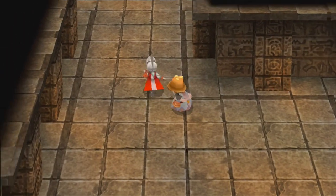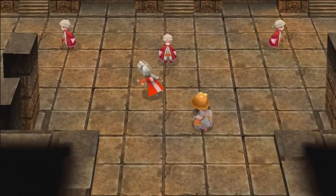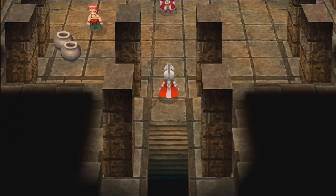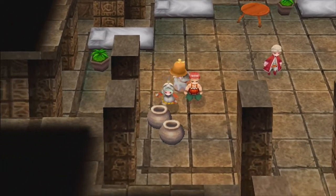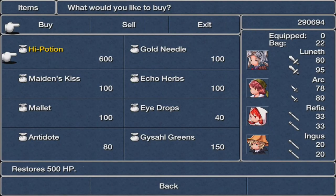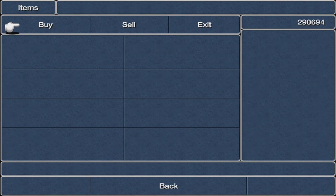Heading north takes us to a location with three doors. The one on the left leads to an inn where you can heal and save — strange that they put that in here. You can also buy stuff and sleep if you talk to the other guy, though nothing worth buying.